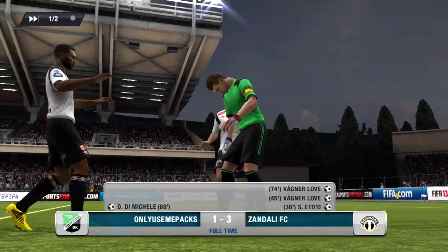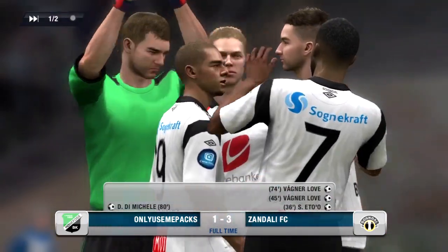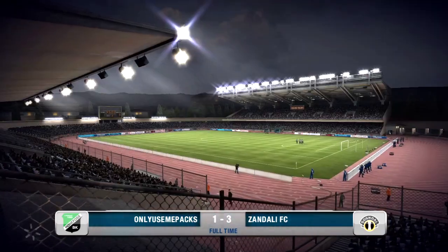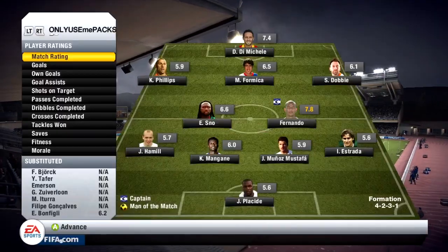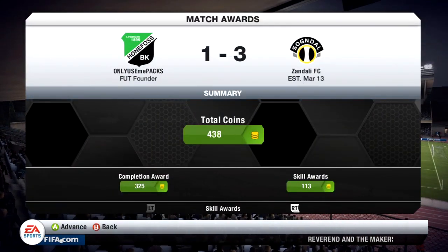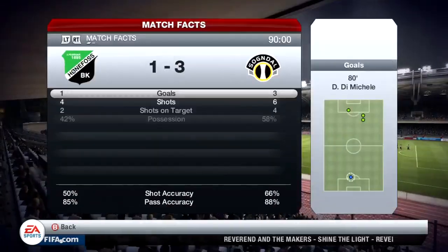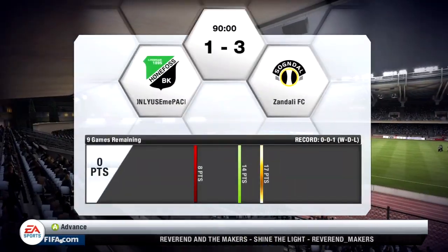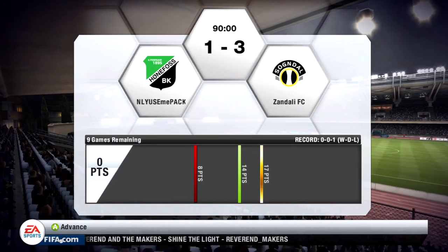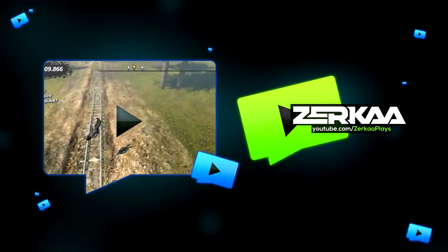That was the most boring game I have ever played - never have I played against someone who plays such slow, boring football. He played ultra-defensive the entire game, just passing it across his defense. We get 438 coins for losing, which isn't too bad. He only had four shots and scored three of them. That's our first loss, our first game in division two, and this division is going to be pretty difficult.